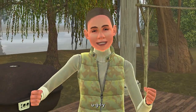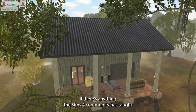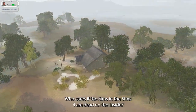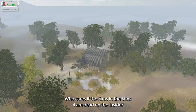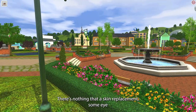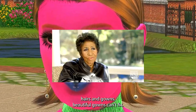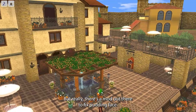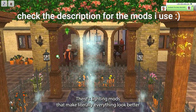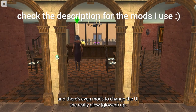The Sims 3 is ugly — you ain't got no alibi, you ugly! If there's anything the Sims 4 community has taught me, it's that the aesthetic is what matters most. Who cares if The Sims and The Sims 4 are dead on the inside? They're hot. But luckily in The Sims 3 we got things — default skin replacements, some eye mods, and beautiful gowns. There's a mod out there to fix Pudding Face, lighting mods that make everything look better, and even mods to change the UI. She really glowed up.